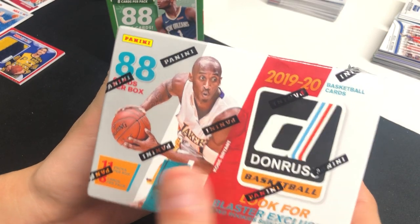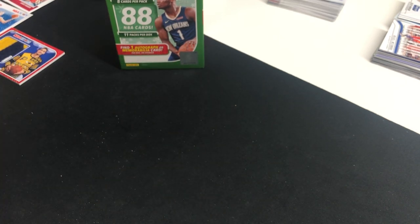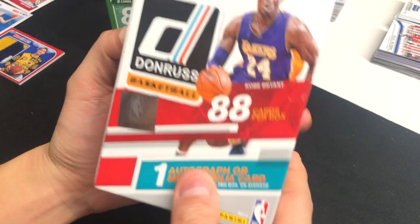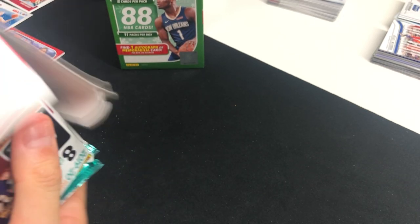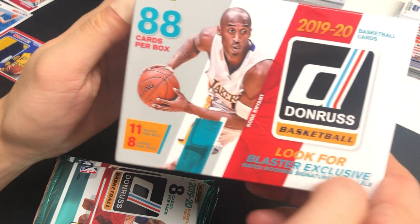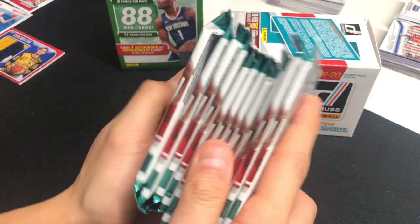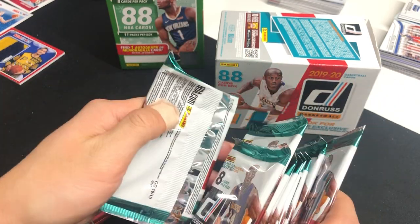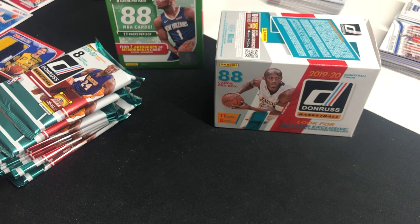Moving on to the Donruss box — rest in peace Kobe. We're looking for this guy right here. There's a find one autograph or mem card, mostly mem card because it's a blaster, but we'll see. So we got 11 packs per box, eight cards each — 88 cards total, just like we did for NBA Hoops. This one looks thick — could be an auto.